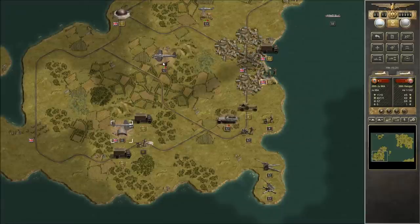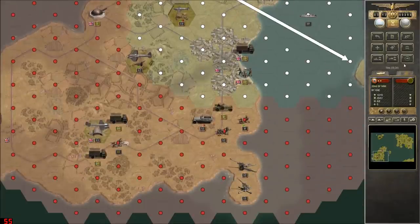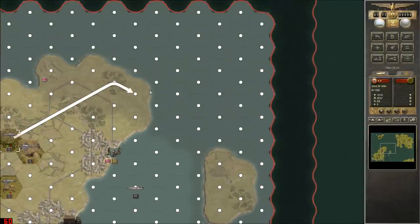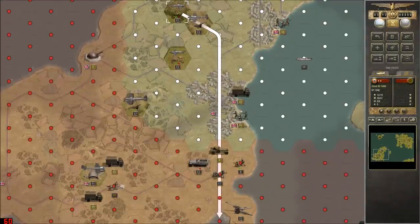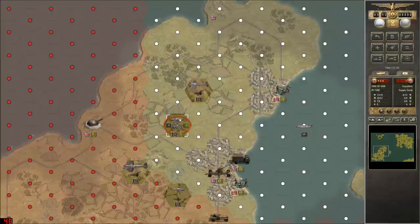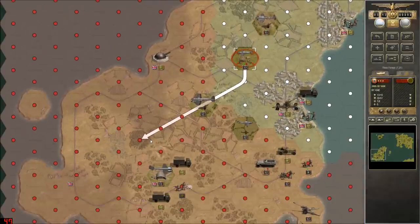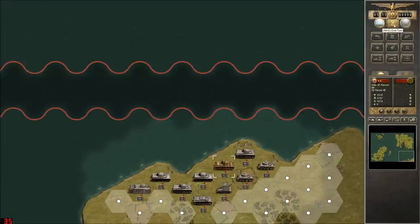Fallschirmjägers in position, and we'll bomb them too. Are we really running that low on fuel? I don't think we are, but we'll keep these guys in the south just to keep that safe. No, we will not be doing that. Next turn.